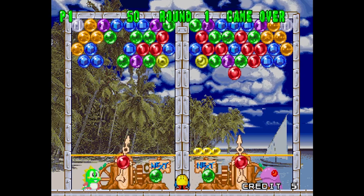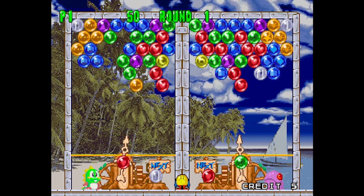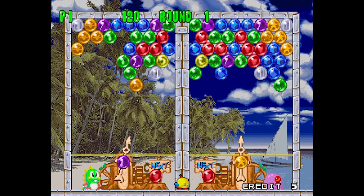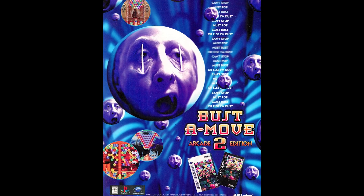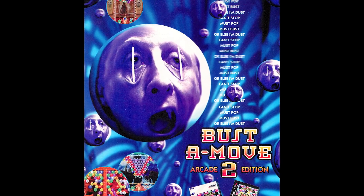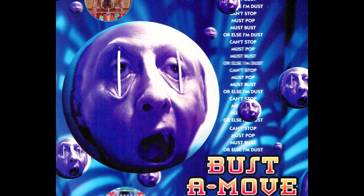Imagine if you will that it's your job to create an advert for cute bubble-bursting game Bust-a-Move 2. The game, a charming puzzler, is about aiming colored bubbles into the top of the screen to match three or more bubbles, tactically stacking and bursting them to win. So you'd probably want the advert to feature a grotesque image of a man, mouth yawning open as if in agony, while his eyes are forced open with matchsticks. No? Well, that's the direction publisher Acclaim went in. The ad for Bust-a-Move 2 Arcade Edition on Sega Saturn and PS1 also features the recurring text, 'Can't Stop, Must Pop, Must Bust, or Else I'm Dust,' as if relaying the manifesto of a bubble-themed serial killer.